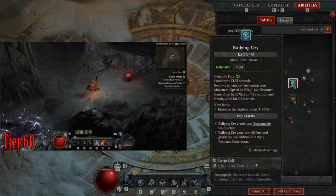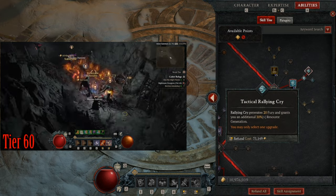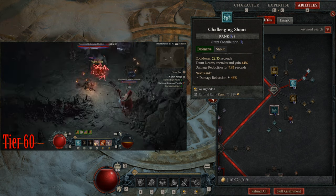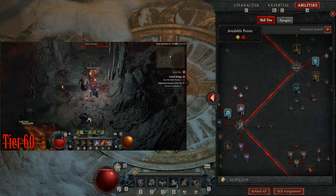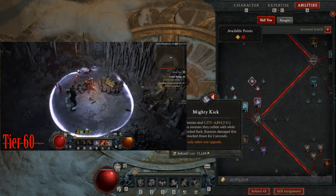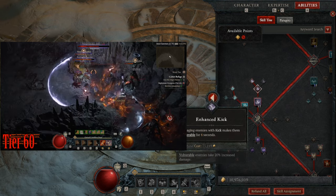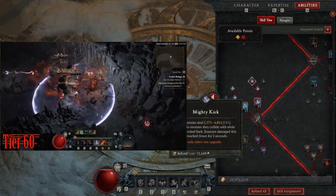For defensive skills, I have Rallying Cry all the way to Tactical Rallying Cry for fury generation and 20% more resource generation. I don't have levels in Challenging Shout directly, but I'm using it through my amulet's defensive skill addition, which brings it to level 3. For brawling, I have Kick all the way to Mighty Kick — enemies get knocked back, and whatever they collide with becomes vulnerable, which helps clear mobs faster and deals good damage.